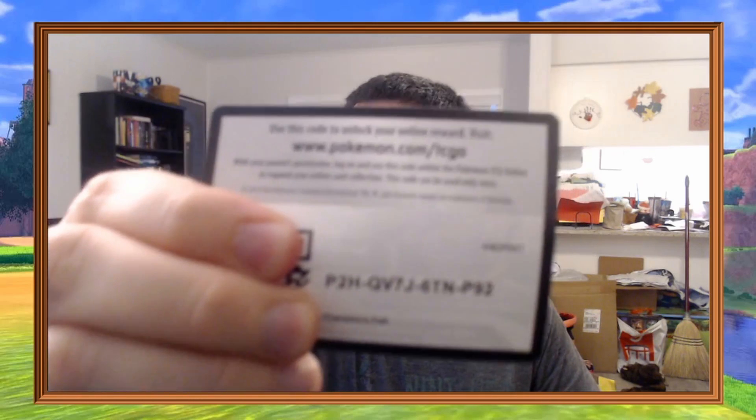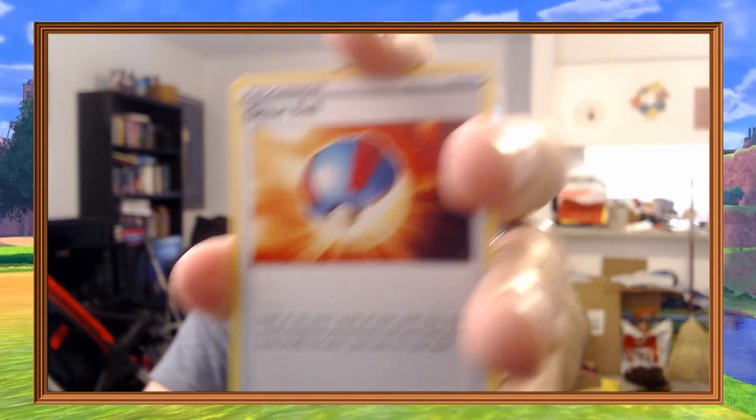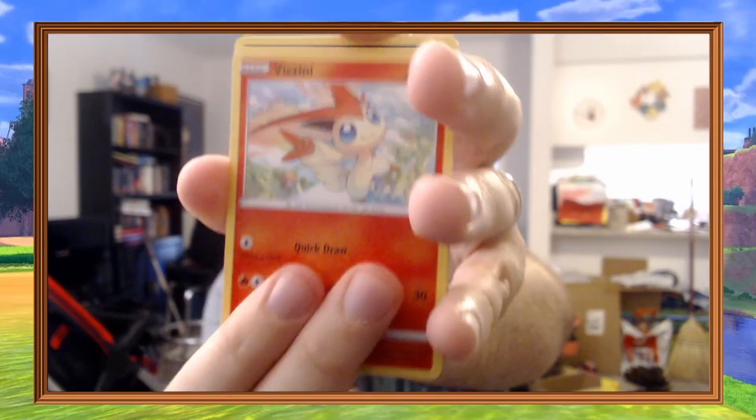We're just going to go through this pretty quick. Anything good would be nice. We've had some decent pulls. I'm actually pretty much done with the set, minus most of the rainbow rares except for Kabu. I need Wailord V, which is kind of a weird one to not have, Dreadnought V, and Maxx — that's it besides the rainbows.